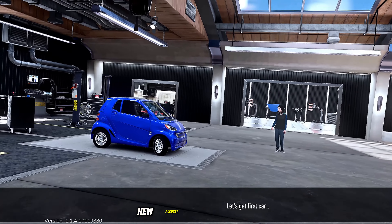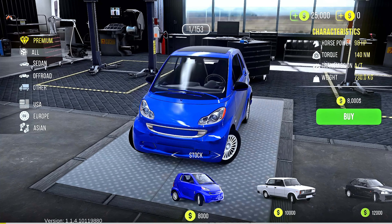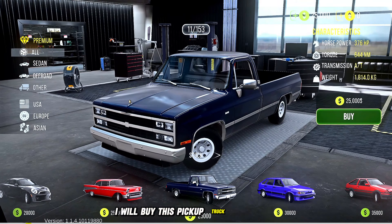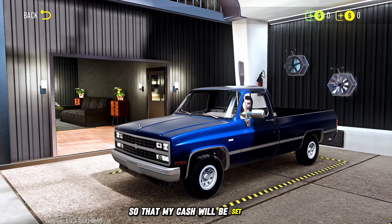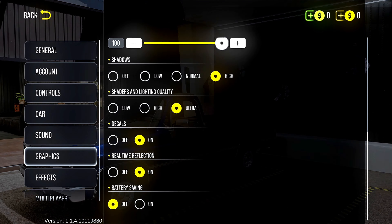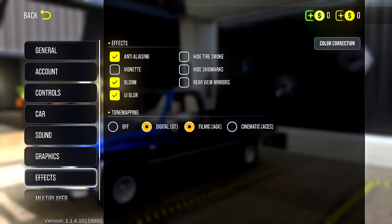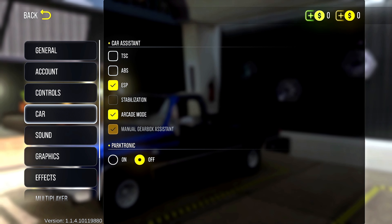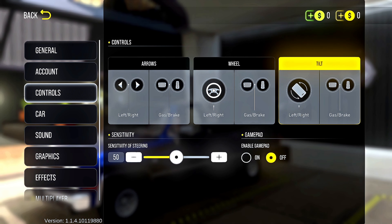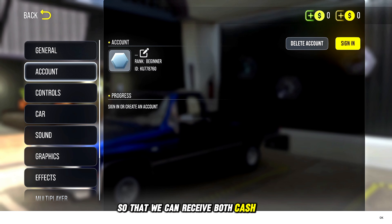I will be making a completely new account to demonstrate and grow it from zero dollars. I will buy this pickup truck for twenty-five thousand so that my cash will be set to zero. Now let us create an account so that we can receive both cash and coins.